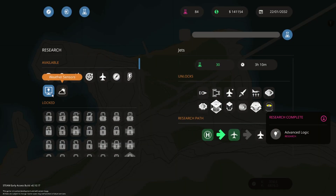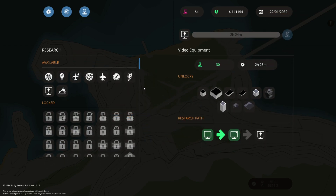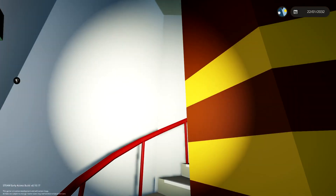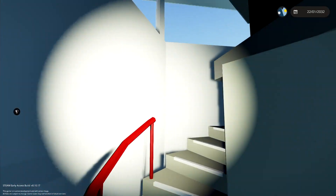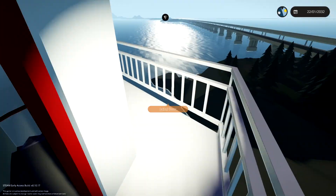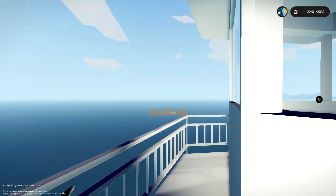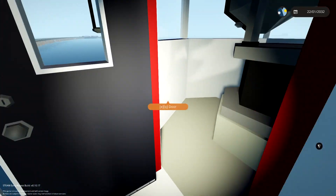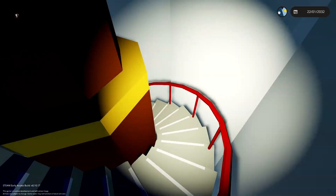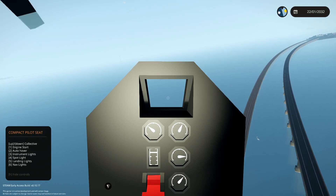Advanced logic has finished researching as well, so I'm going straight into another one — I reckon video equipment is probably a good one to do. Let's get on with it. Right, as amazing as this lighthouse is, no crates here at all. Back down into the helicopter and heading off towards our final destination — following the road and tracks.